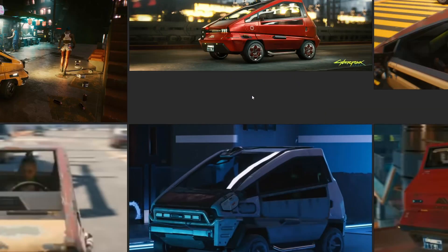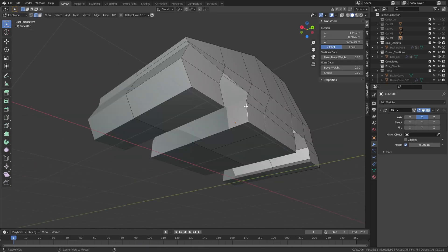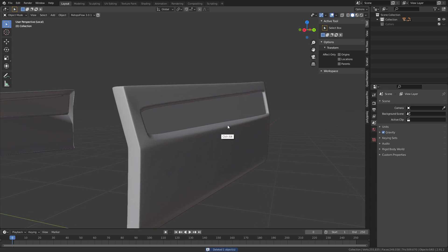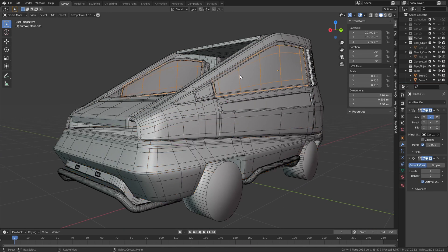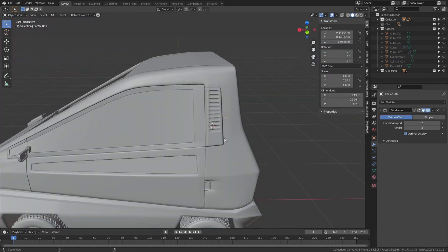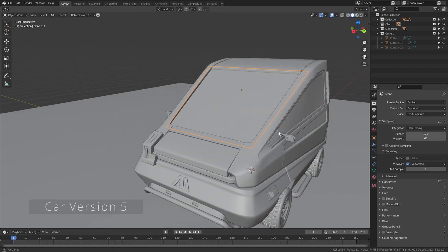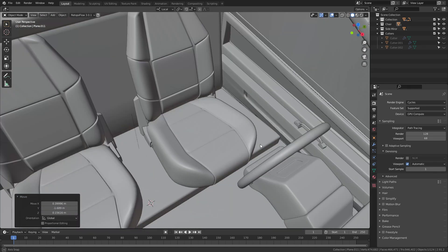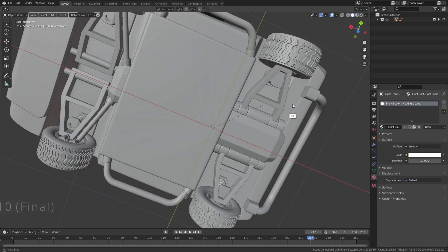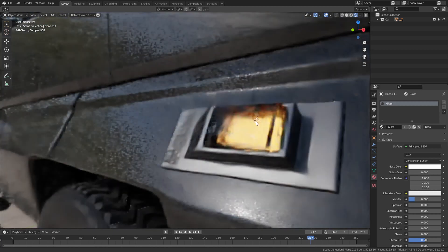I had references on my second monitor using PureRef, filled with screenshots and images of the car that I gathered online. Using Blender, I started blocking out the overall shape of the car to get the proportions and size right. From there, I broke off smaller chunks that eventually led to all the pieces of the car. Slowly over time, I modeled more details until I was happy. I then added materials like car paint, rubber for the tire, glass, and so on.